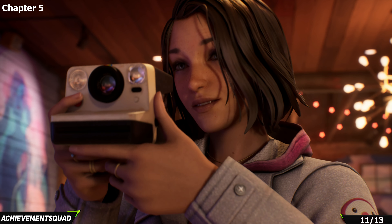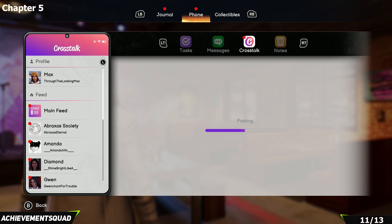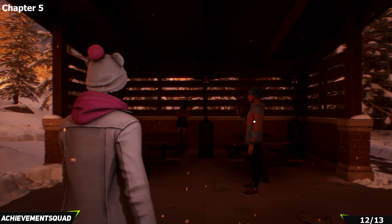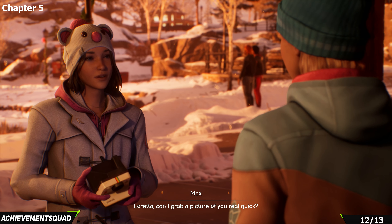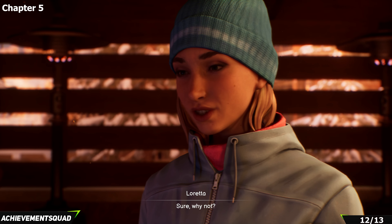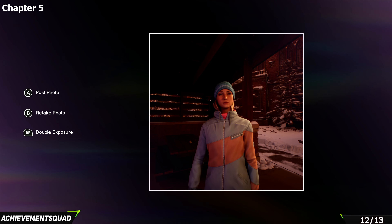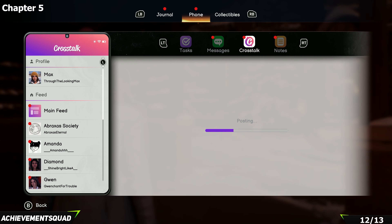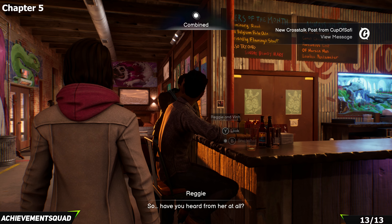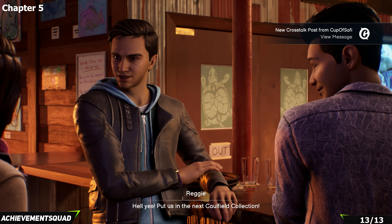Once done, go back to Chapter 3 via chapter select, make sure you do not romance Vin in the bar, then use Vin to distract Reggie at the projector. That changes the outcome: when you reach the end, Loretta will be on her own and Reggie will be at the bar with Vin, offering a different final snapshot. Grab the photograph of Reggie and Vin — that should be your last snapshot of the game. If you find this guide useful, leave a like, comment, subscribe, and happy hunting.